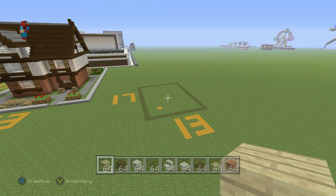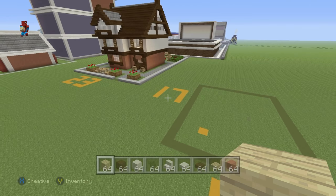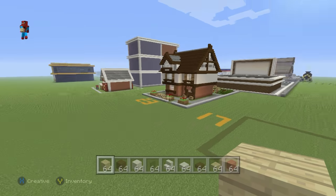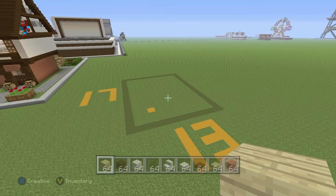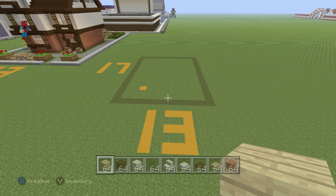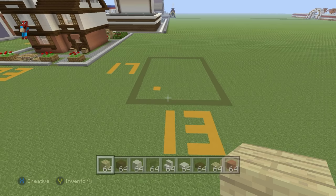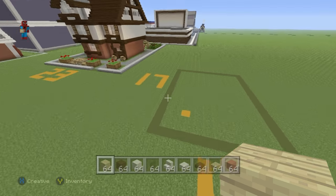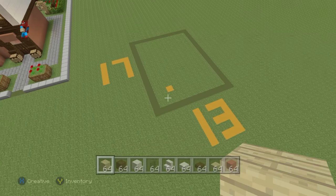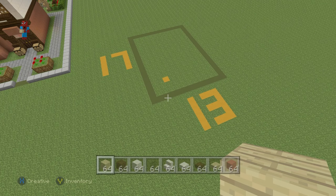Once you have all your stuff and you've figured out where you want to make it — I'm going to be making it in my city, between the post office and the pub — this pharmacy will take up 13 blocks wide across the front and 17 blocks long going backwards. Construct the rectangular shape you can see on the ground in front of you to plan it out.